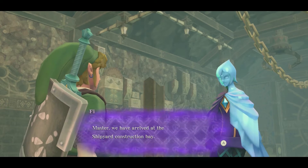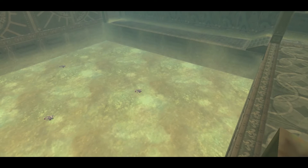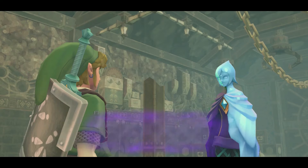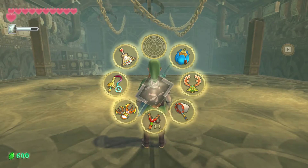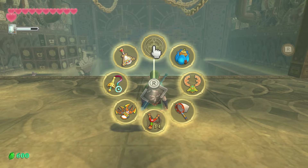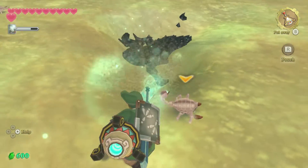Master, we have arrived at the Shipyard Construction Bay. Okay, the claw. With the passing of many years this structure has filled with sand. I recommend looking in the sand for a clue that may direct you to the location of the ship. I'm assuming this right here is going to be the last item, since there's no more filler anywhere, and we're going to get that in the next stage - which supports my theory that once we do that next stage, that's basically it.